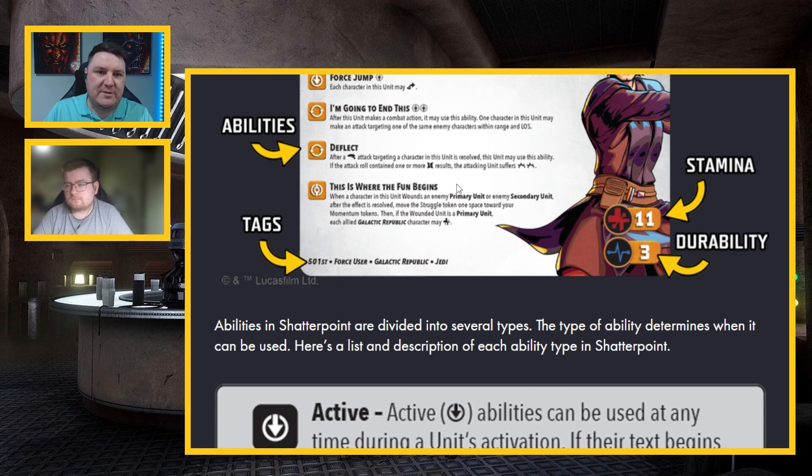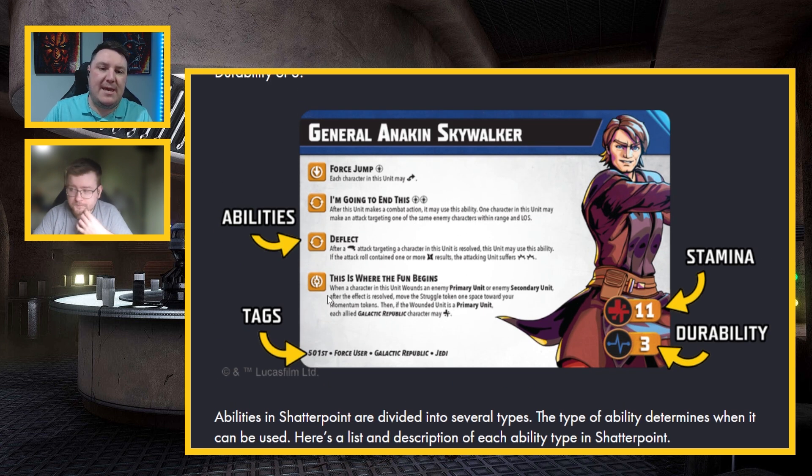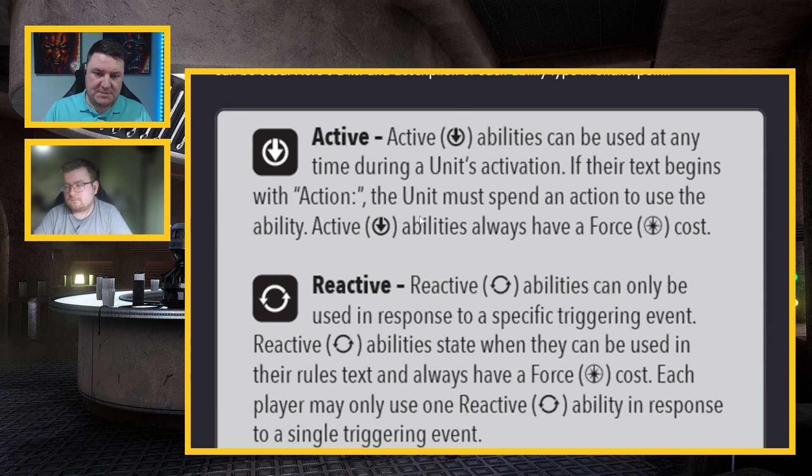First, Active abilities — that little downward arrow. Active abilities can be used at any time during a unit activation. If their text begins with 'action,' the unit must spend an action to use the ability. Active abilities always have a force cost. The example here is Force Jump — each character in this unit may jump, which is a short move. That's going to cost one force point.